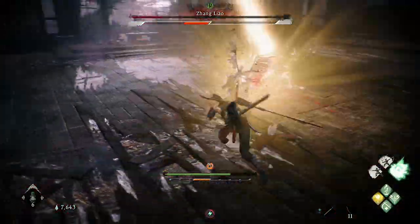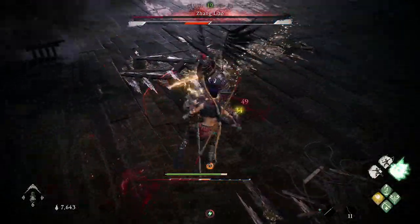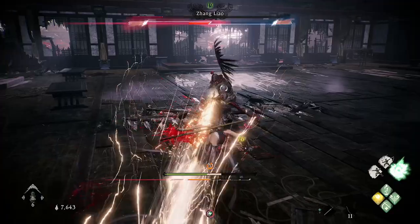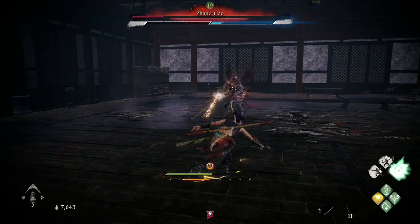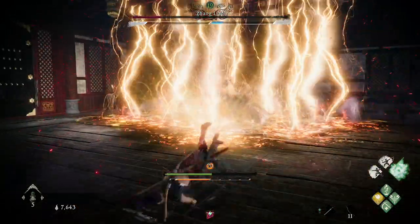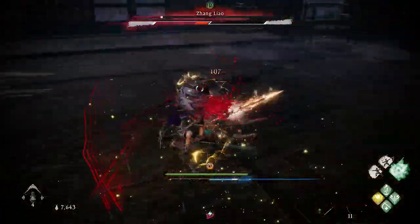Probably one of his hardest moves to avoid is the direct poke attack, which comes straight at you with lightning on it. It has a strange awkward timing — it's like three or four hits and then a couple of all-around swipes. If it catches you with a lot of those hits, this can be the end of the fight, so be careful of that one in particular.